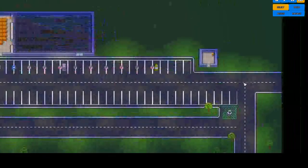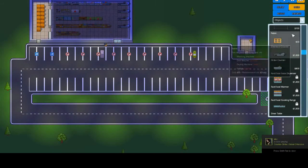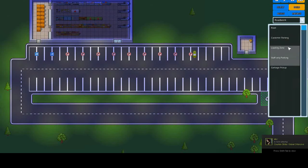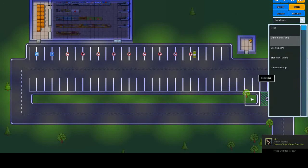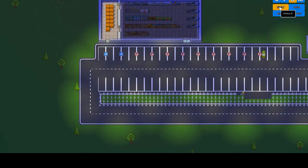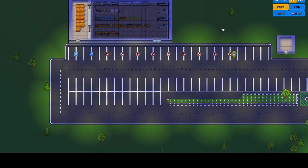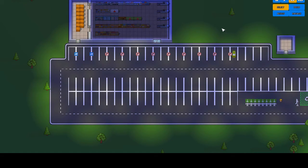So what we're going to do is build some more roads and customer parking so they've got more spots. There will come a time when we'll need a whole lot of parking garage areas for all these people. Let's speed them up — there's the shop opening and people are arriving.